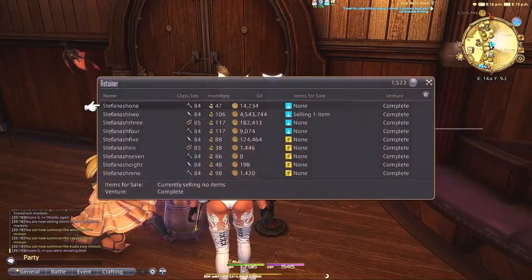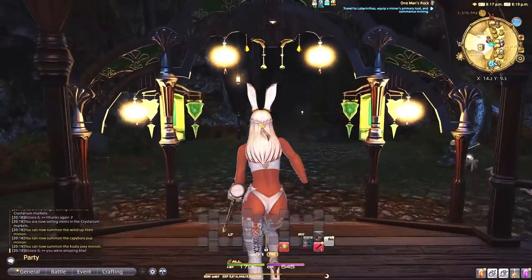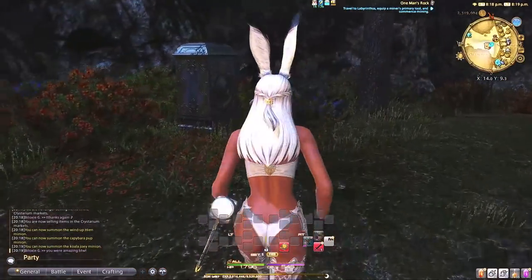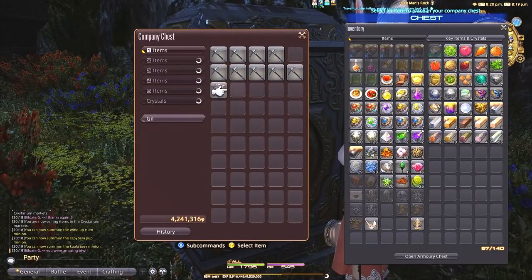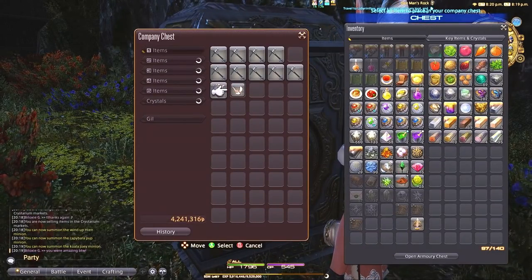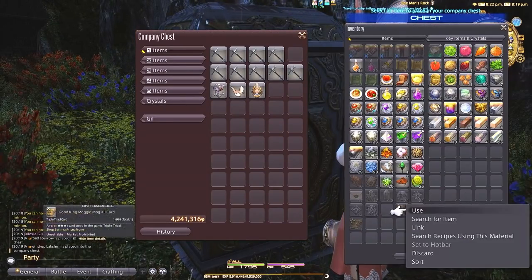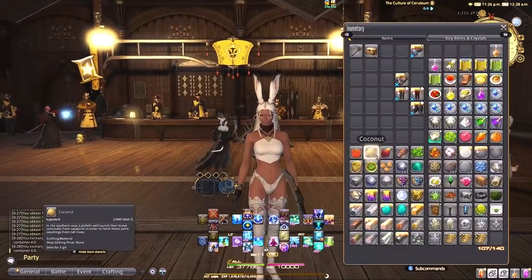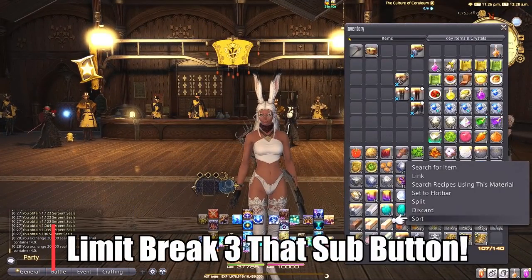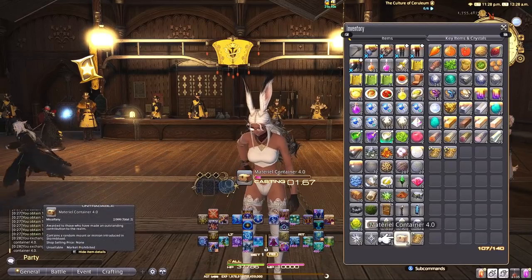I think this was a genius move and kind of a surprise for me. I didn't even know about it until I was just messing around with Grand Company Seals and trying to turn in my gear. I think this is a really great way to pretty much get unlimited mounts and minions, and try for some you might not have in your collections yet. If you just learned about this from this video, don't forget to hit that subscribe button to see all my future Endwalker videos.